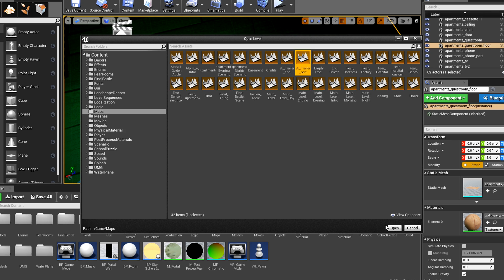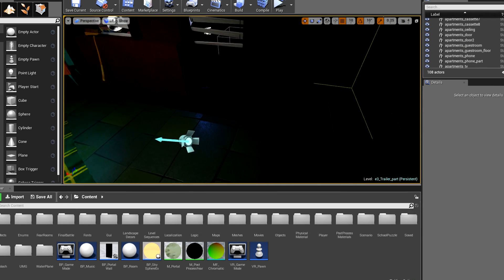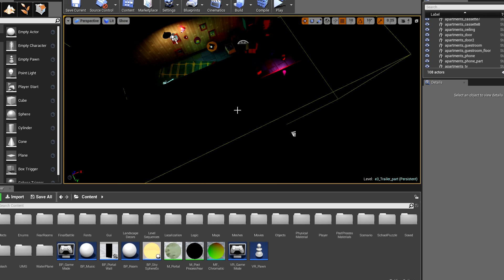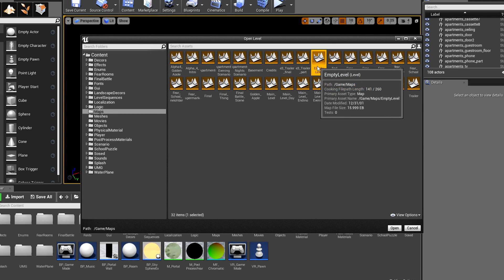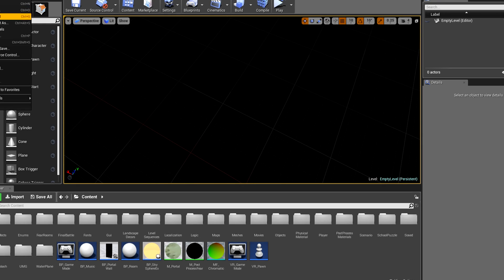Now we have E3 Trailer Part — not sure how this is going to look. It looks exactly the same as the other level. I don't think there's much point looking at this one — I think this is pretty much just used for cutscenes. We can get a nice overview of the house here. Wasn't that delightful? Let's move on to the next one. Now we have Empty Level — I wonder what this one could have in it. Is there any point going into this one? It looks pretty empty to me. I guess this is where they do all the testing for the AI of the neighbor.